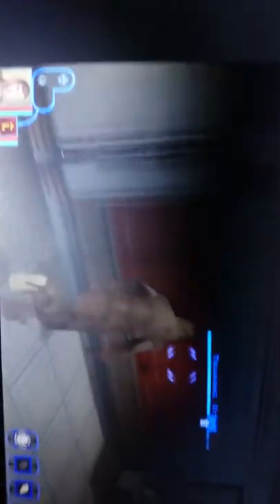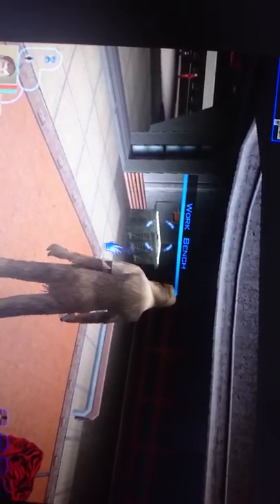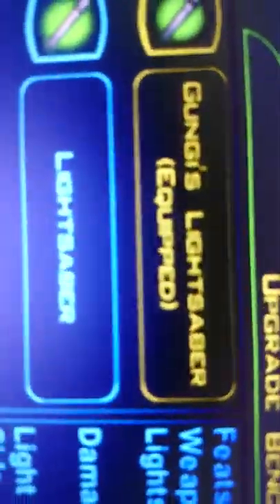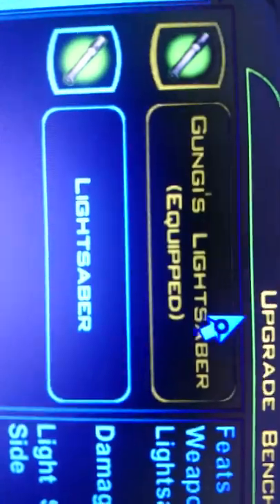I'll make my character go over here and into the training room. Since there's a workbench in here, let me show you what it looks like. It's a separate lightsaber item — named Gungi's Lightsaber.